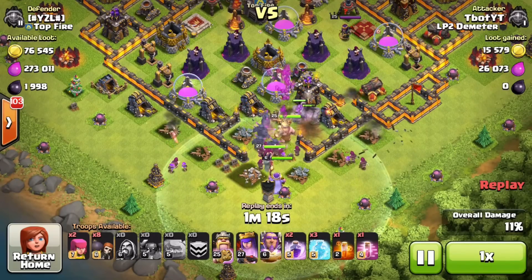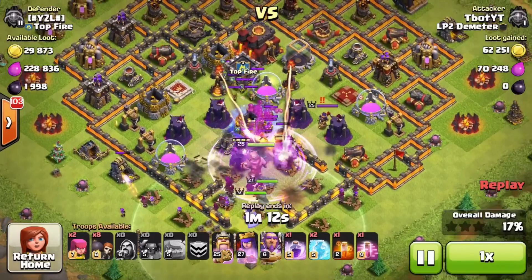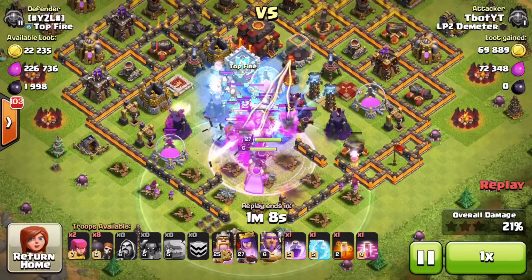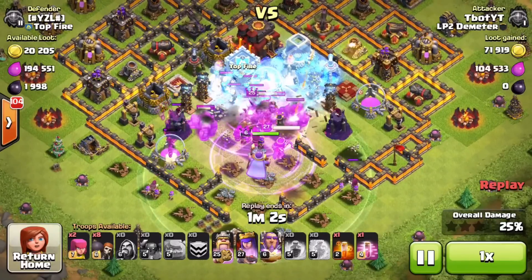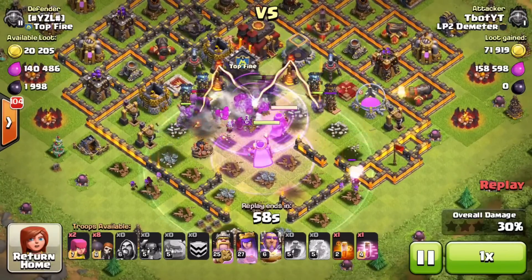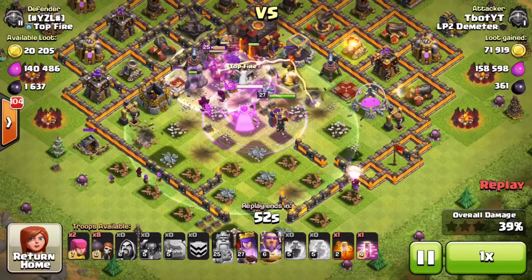A lot of southern teaser strategies just don't work anymore because of all those golems you can lay down. This guy actually turned out to be a Town Hall 10, not Town Hall 11. I ended up freezing the inferno towers here, and it looks like I accidentally sent in a freeze on those clan castle troops, but I got both inferno towers. My troops are spending some time taking out defenses and heading toward the town hall.